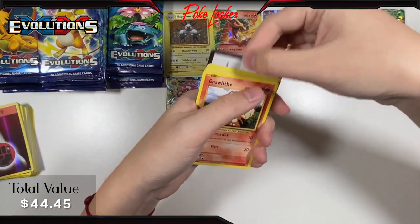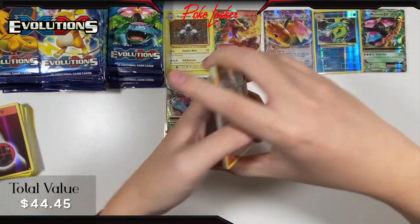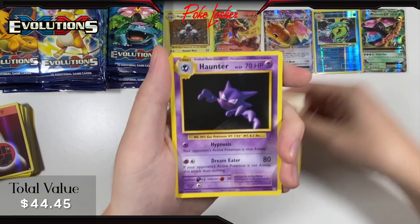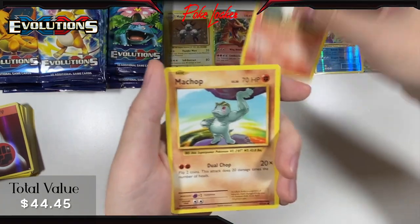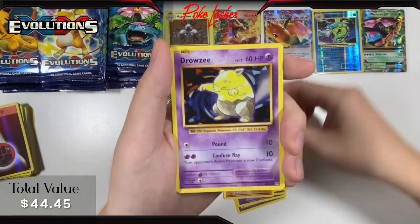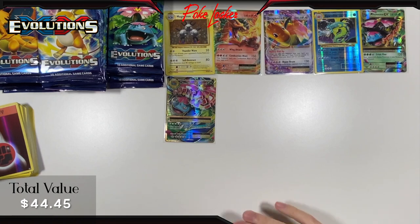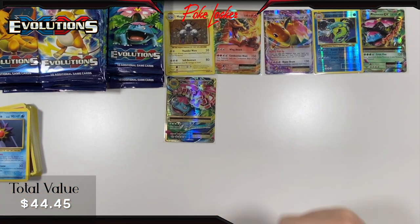Pack 7: Another Revive, Haunter, Brock's Grit, Growlithe, Machop, Nidoran, Ponyta, Drowzee, Reverse Holo Vulpix, and a Starmie non-holo. Definitely a little back to normal, cooling down a bit — because that previous run was ridiculous. Next pack.